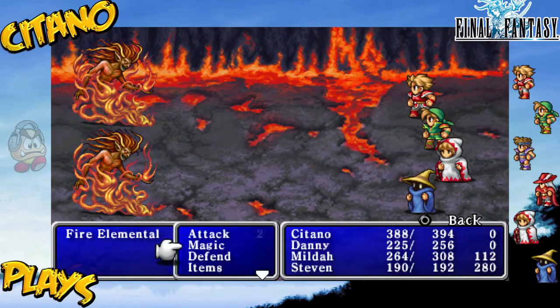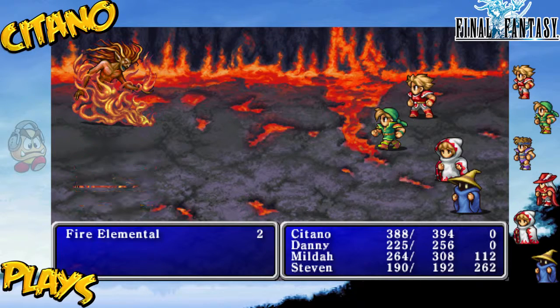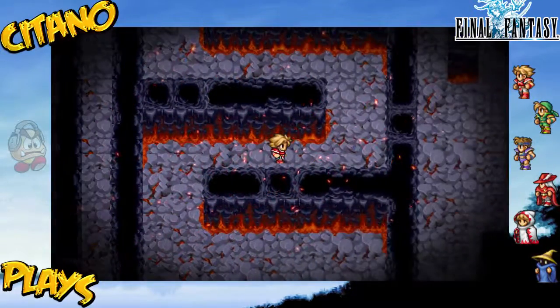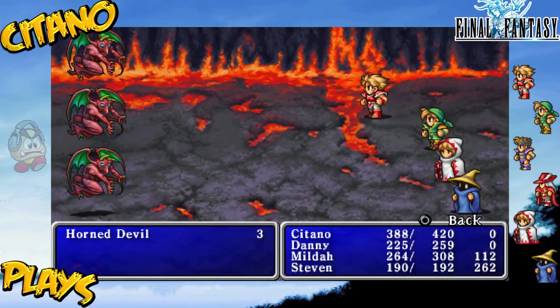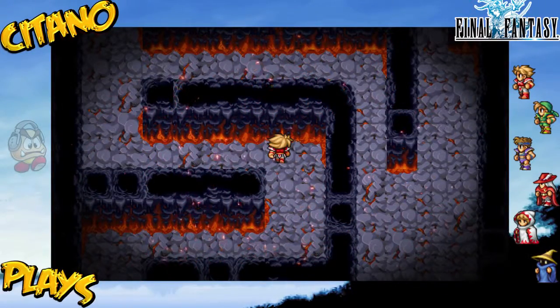Fire Elementals times two - this will be our last battle before we call it for this part. Steven goes first - good job, Steven. Down they go and we level up Citano and Dany - they are all level 23 now, pretty good. One more random battle and we'll just flee from it. This will be the end of this part. Next time we're gonna face the fiend of fire and relight the crystal of fire, before continuing our journey for the two other crystals.